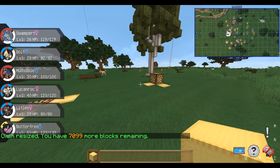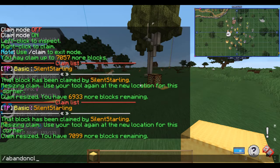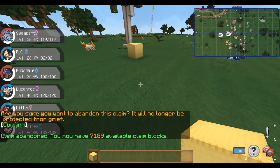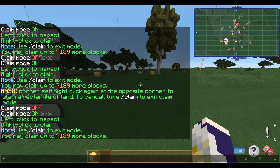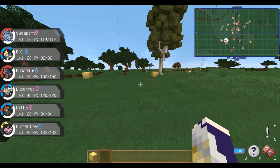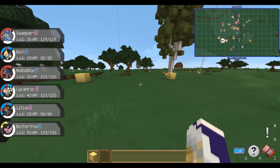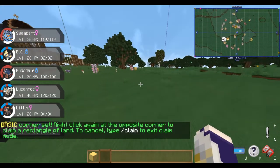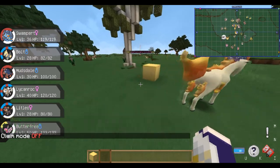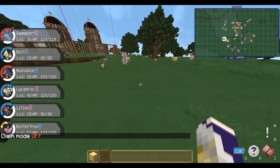Now let's say I've decided I don't want this claim anymore. You simply stand inside the claim and type /abandonedclaim. It will ask you to confirm that this is the claim you want to get rid of. Now the claim is gone. Also, when you first type /claim and look at the very bottom in yellow, it tells you how many claim blocks you have. If you try to claim space and don't have enough claim blocks, it will tell you in chat. Claim blocks are usually gained over time or some servers allow you to purchase them. If you click in the wrong spot and want to cancel, just type /claim again and it won't mess anything up — the claim you started is removed and you're back to a clean slate.